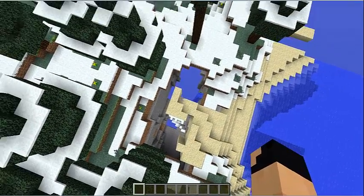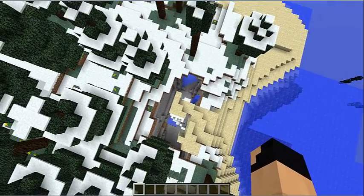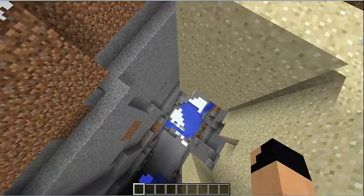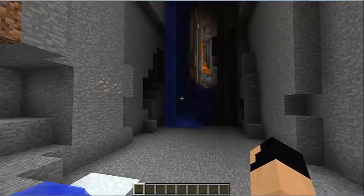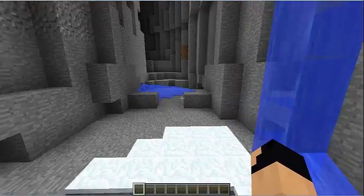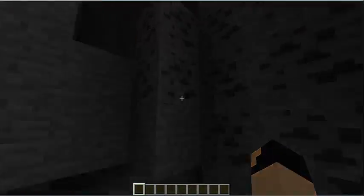Bam — a ravine of total awesomeness! Drop down. Boulder Ralph is the one who discovered this seed showcase, and so yeah, this is an amazing ravine — like, huge. I think it's just one ravine.